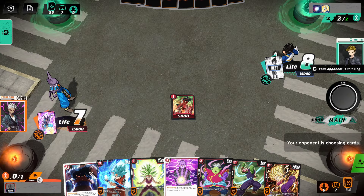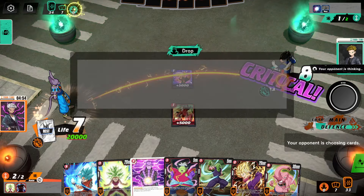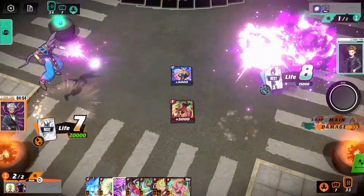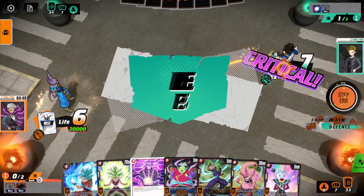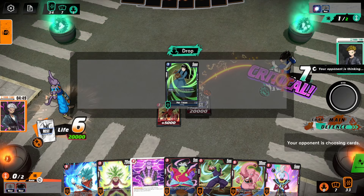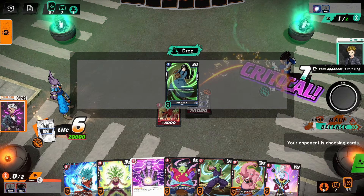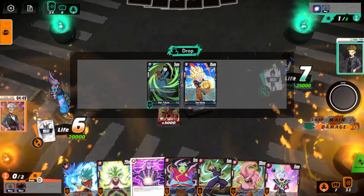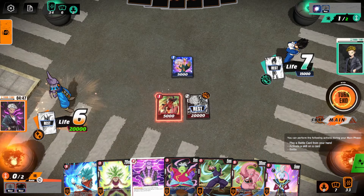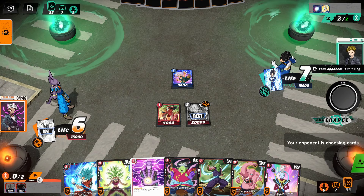They're charging their double striker. We might be able to burn their hand here. I'll swing with this, BP combo something out of his hand, or if he takes it — cool. I'll hit him with this one as well. If he takes a second crit — that's the thing I like about crit leaders. They don't draw, but being able to force a card from their hand or guarantee one's leaving their life is pretty valuable.